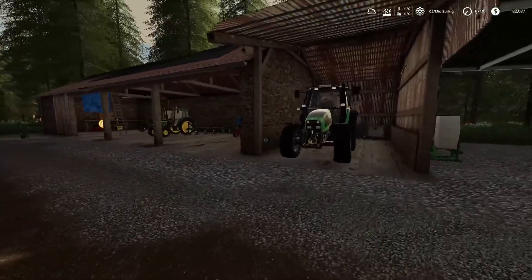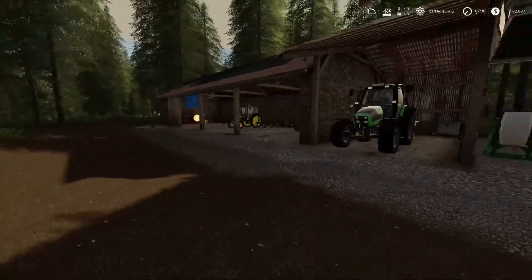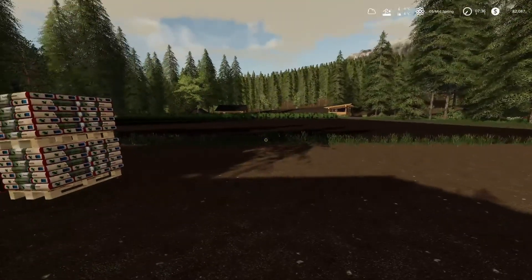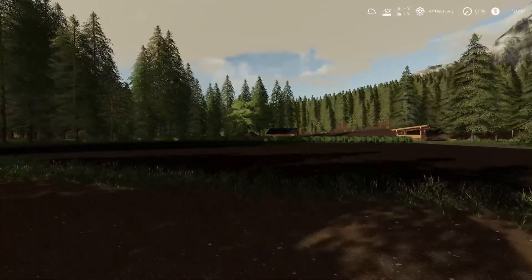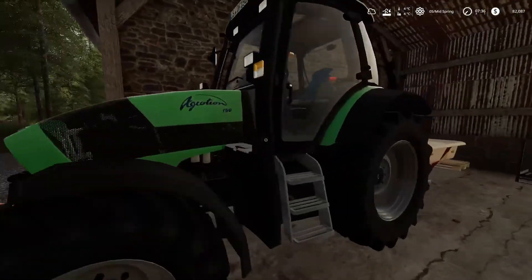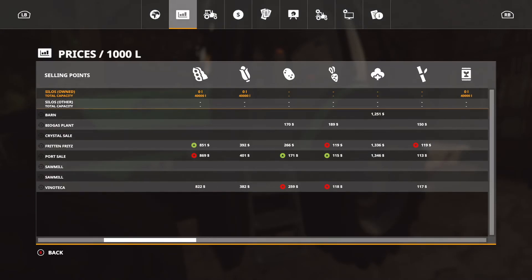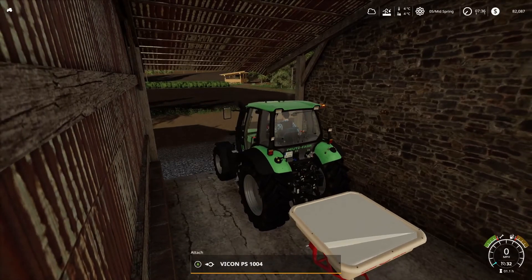It is the fifth day of mid-spring. I have changed the season length to nine-day seasons, because I was having issues with temperatures. The soil temperature is four degrees. I've decided to put sugar beet in our new field because I can then sell that at the biogas plant — we get 189 per thousand litres for that, so that makes sense.